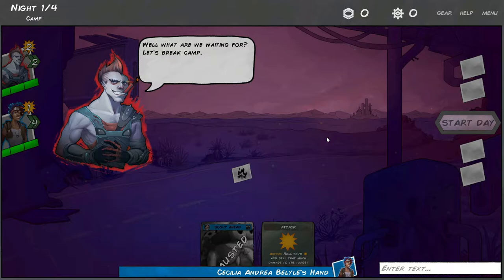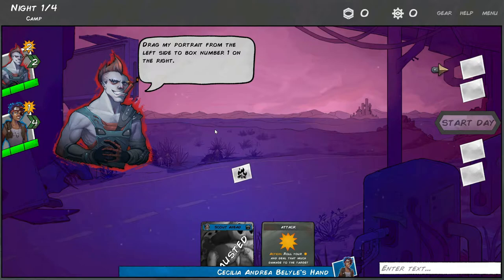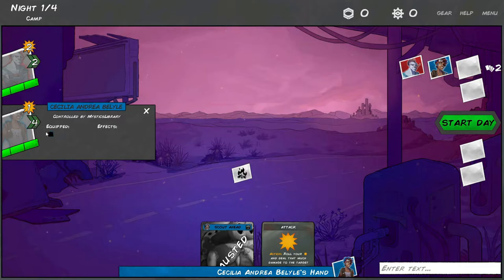Characters can explore together or separately. On the right side of the screen is where we form parties to indicate how we plan to group up and in what order. Drag a portrait from the left side to box number one on the right. When you add a character to the party, another space opens up in the same party for another character. And I think we are good to start the day now.